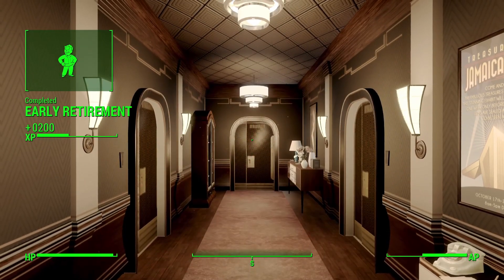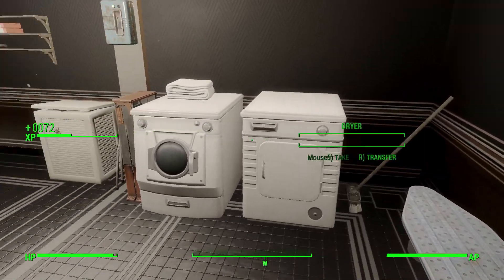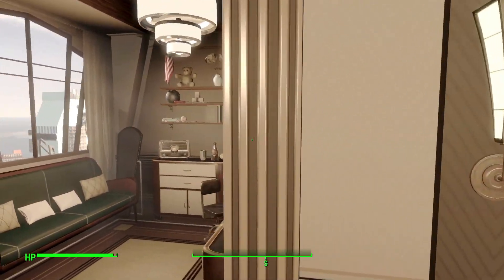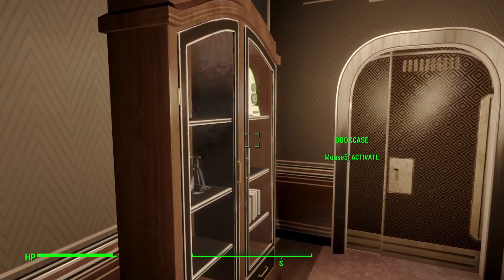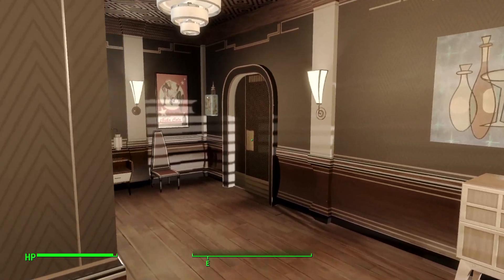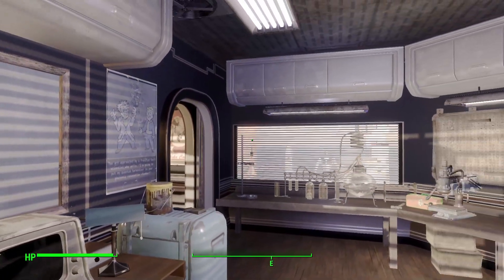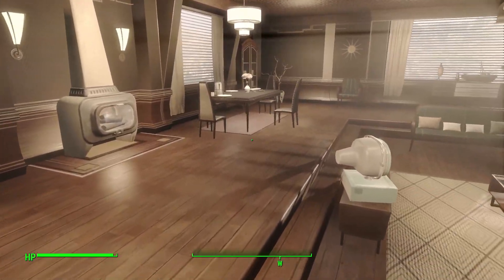Well there you guys have it — you have now completed early retirement. Depending on whether you go and delete the files or kill Burner and Jensen, you don't get much else different. But you do get a sweet penthouse — so clean and crisp, you can see outside, nice little utility room and bedroom. It's a really nice place. Once you do this you will also get all the materials to build on the inside of your settlement bases, so you can use different materials at your settlements, which is really nice.